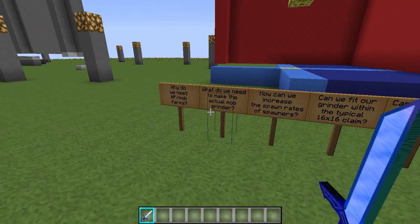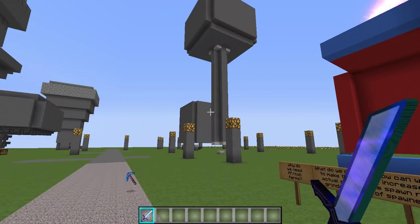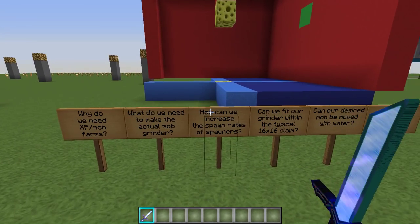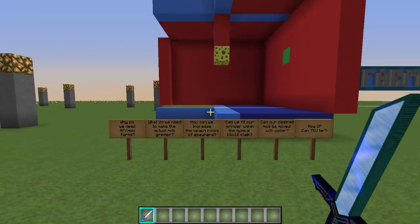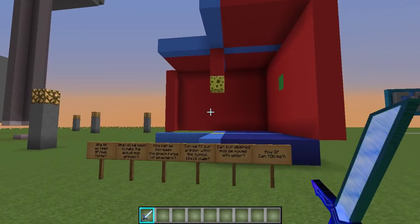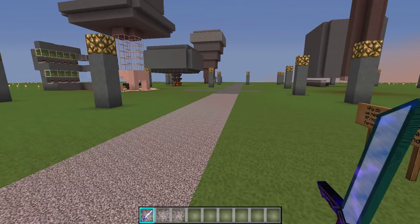You can also get the loot, so we'll look at some grinders that don't even give any XP and are just for the actual loot. What do we need to make the actual mob grinder? That depends on what type of grinder you're gonna build. These ones use basically stone and water buckets. And can we fit our grinder within the typical 16 by 16 claim? I'm pretty sure all of these will fit — I think the biggest one is 13 by 13. They all fit within a 16 by 16 claim, so you can protect them.